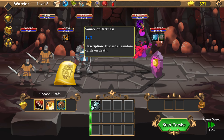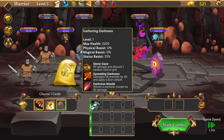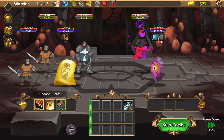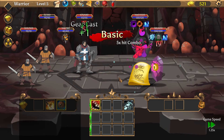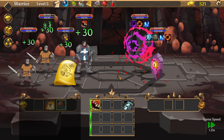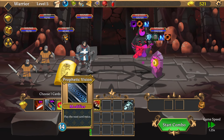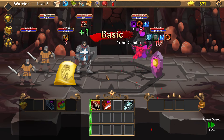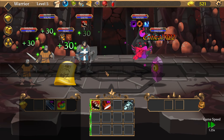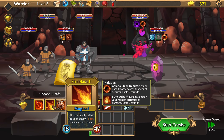The boss discards three random cards on death. You die — it destroys a card in my grid? That's not cool in the slightest. You're just called 'Gathering Darkness?' Nice moose. I actually don't have a lot of debuffs right now so I'll go ahead and do that. They're just going to keep healing up too.